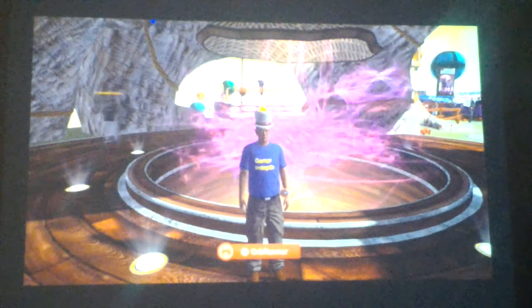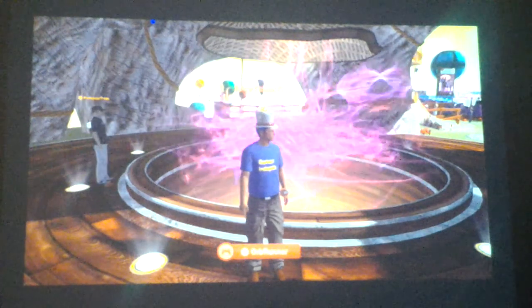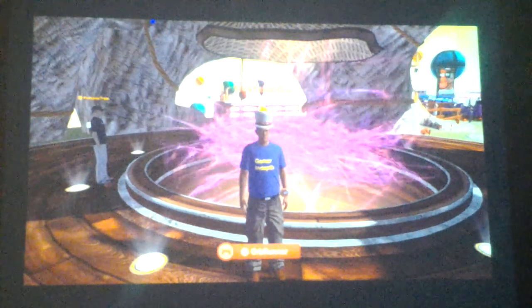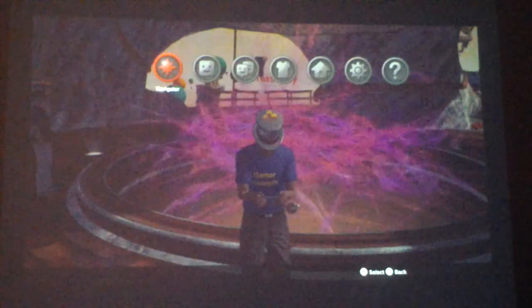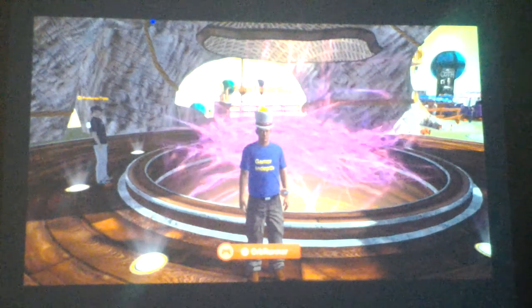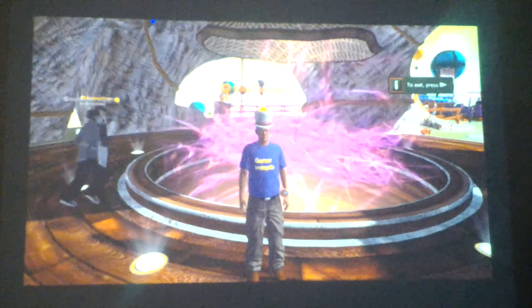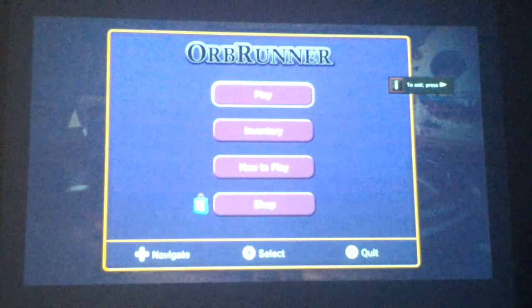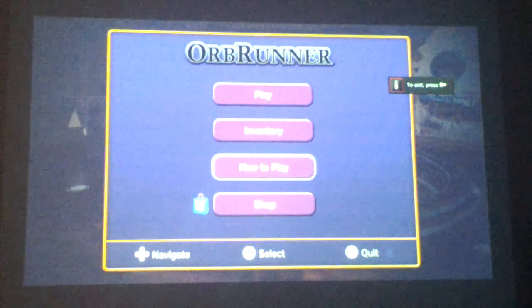Hey, what's up guys? It's Haste here for My Time TV, playing inside the PlayStation 3 Home network at Aurora. You can see here Aurora 1.7 — I am at the Orb Runner. Going to go ahead and give that a shot right now. Just clicked it: Orb Runner, Play, Inventory, How to Play, Shop. Let's check out how to play.